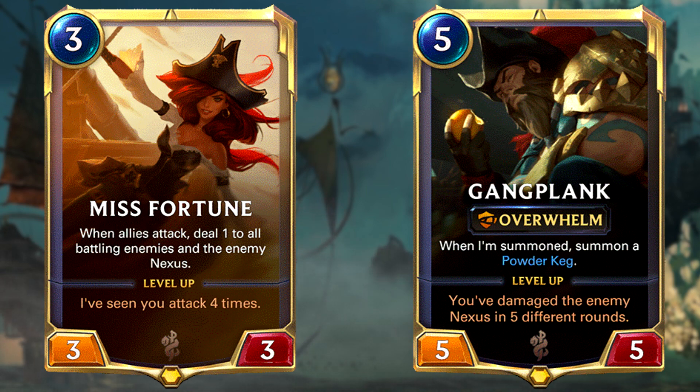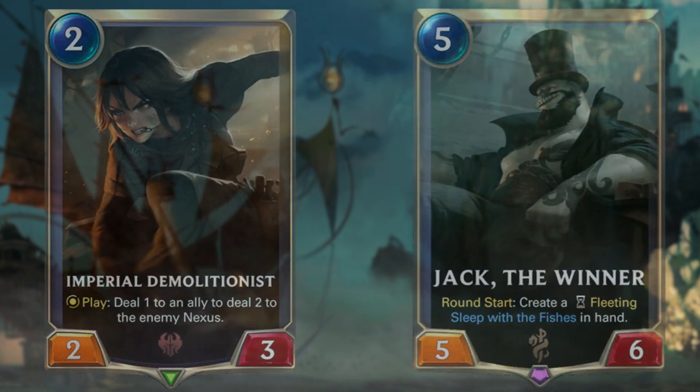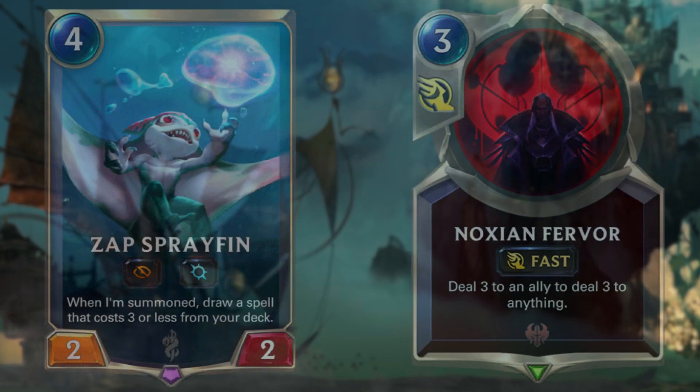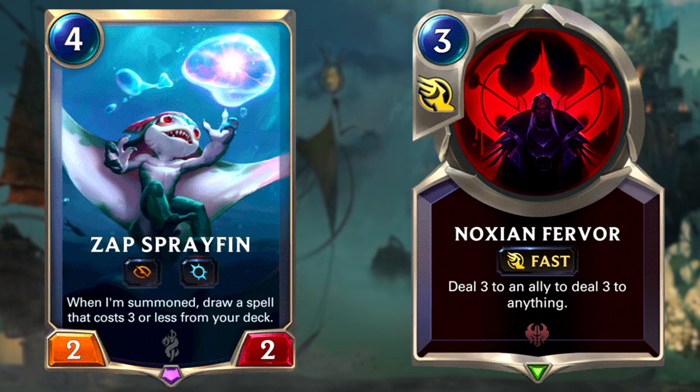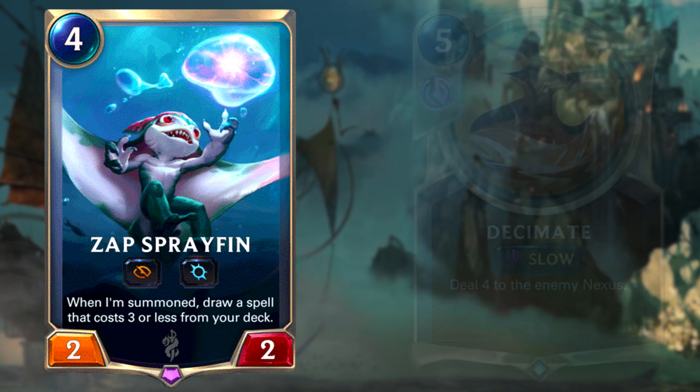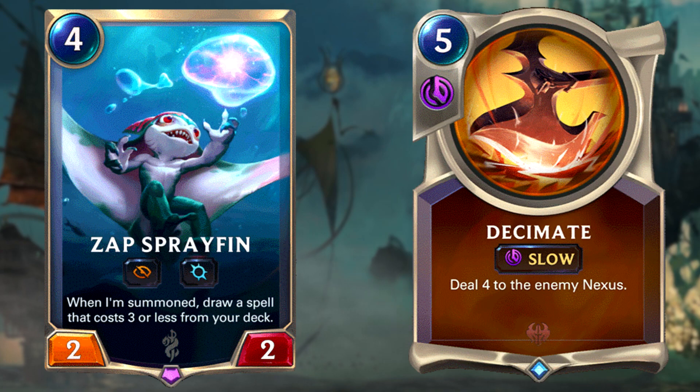Gangplank can end the game against wide boards, making an aggro mirror much easier to deal with. This deck has a lot of ways to end the game with burn units like Imperial Demolitionist or Jack the Winner. You also have Zap Sprayfin, which is a great way of finding your burn spells like Noxian Fervor and Make it Rain. Finish off the game with the biggest burn spell in the deck: Decimate.